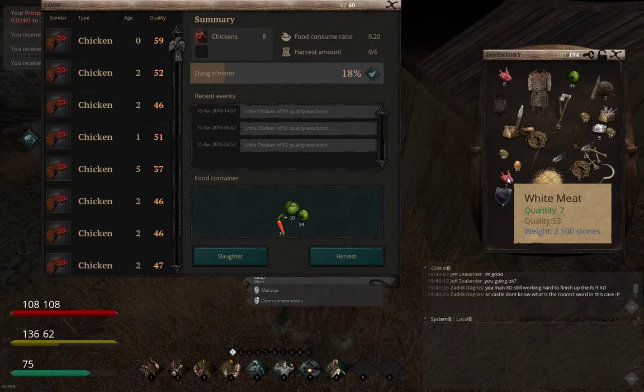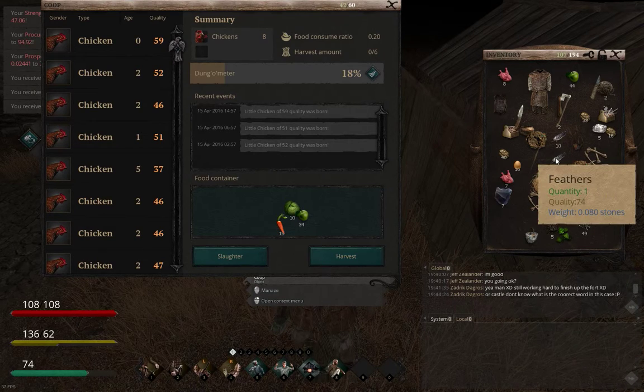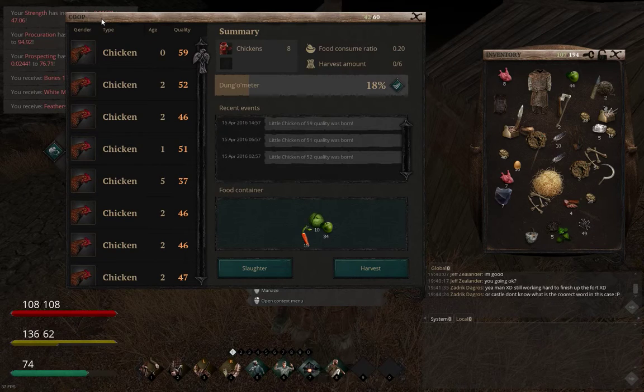Now I'm going to slaughter the chicken that's 35 quality to get rid of the lower quality ones. It's produced quality 53 white meat or chicken, and it's given me 10 feathers.